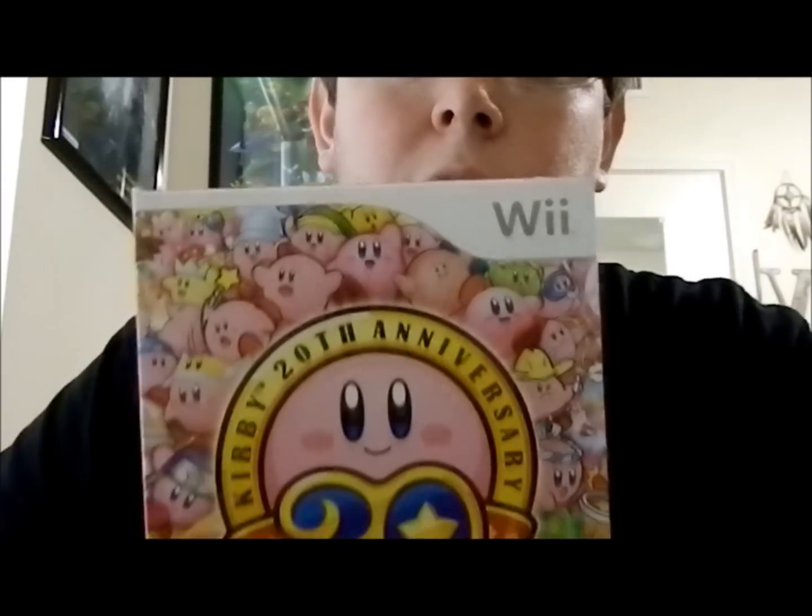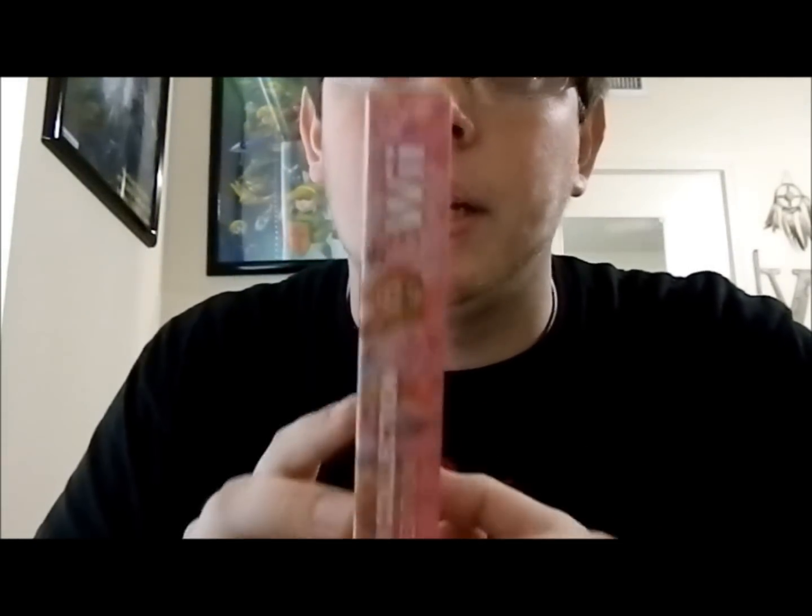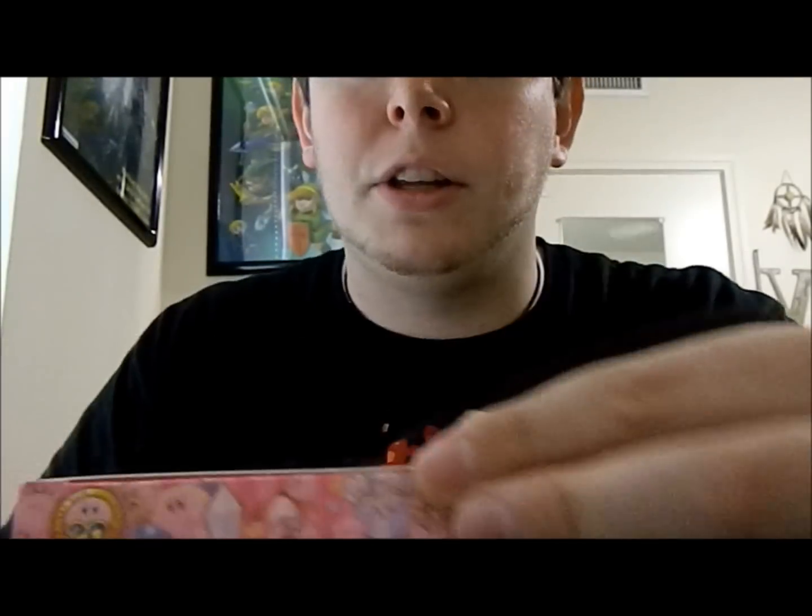One super cool thing about this is that it comes in an outer box — this isn't the actual game case itself — and I personally love when companies do that. I think it helps protect your game case, and it's just really cool. And here at the top, there's no sticker you have to cut to get into the box, which really annoys me personally when special collector's editions do that. So thank you, Nintendo, for not doing that.